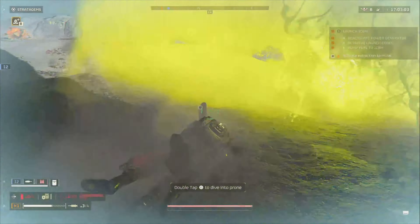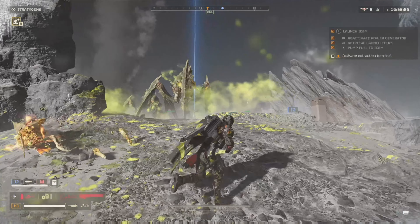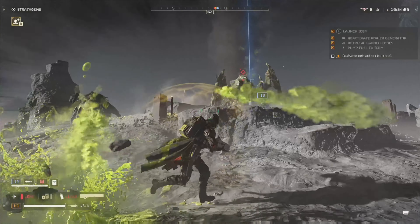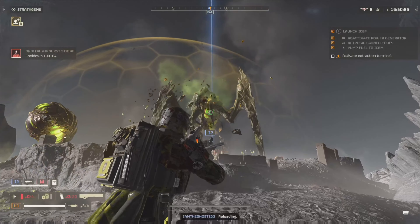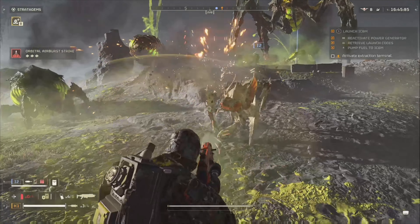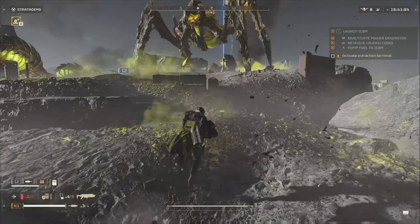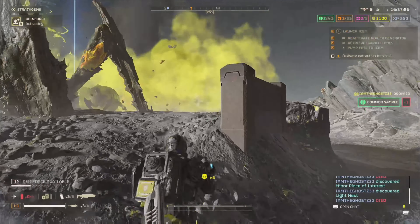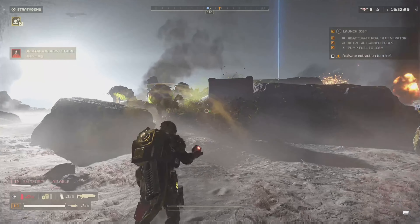The family favorite, the SG-225 Breaker, has been kind of nerfed. Your magazine capacity is going from 16 to 13 and you got an increased recoil from 30 to 55. The Punisher got increased total ammo capacity from 40 to 60, increased damage from 40 to 45 per bullet.